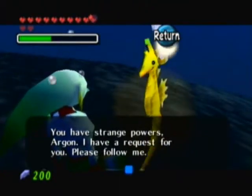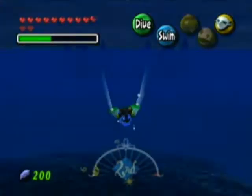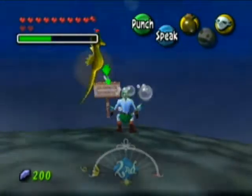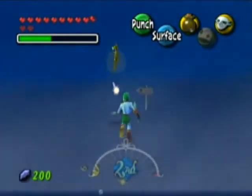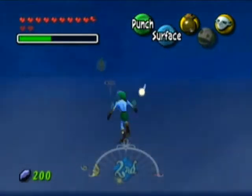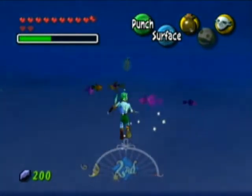You have strange powers, Hourgun. I have a request for you — please follow me. Sure enough. And just kind of like the Poe in Ocarina of Time, I guess. So basically he's just going to go from sign to sign here. This is pretty much just like the Poe in Ocarina of Time. No huge deal — just basically follow the golden shimmering light and you will make it, I suppose.